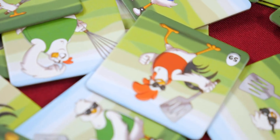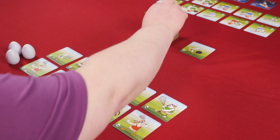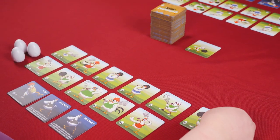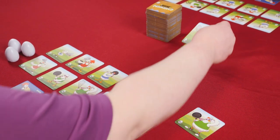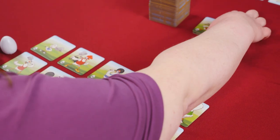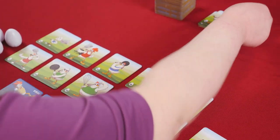Drawing chickens is one way to get closer to completing your chicken army, and there are two ways to do it. One, take the top chicken from the draw pile, then either discard it or replace one of your chickens with the new chicken, putting the old chicken into the discard pile. Or two, draw the top chicken from the discard pile and replace one of your chickens with it.